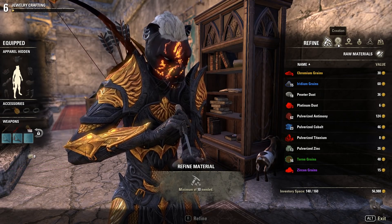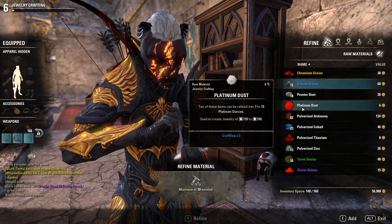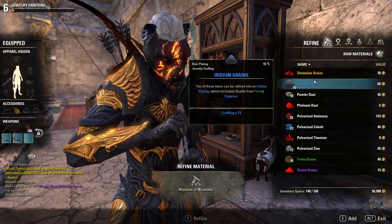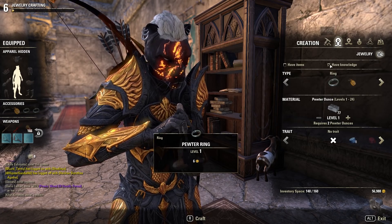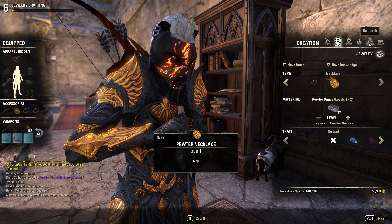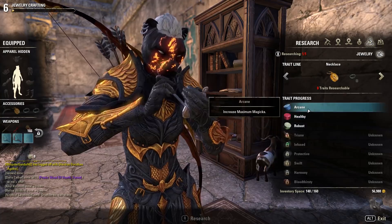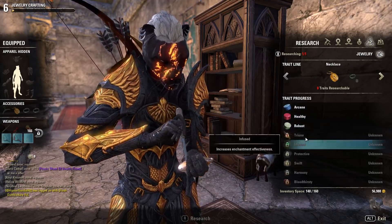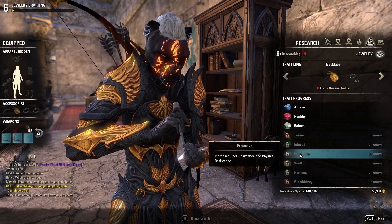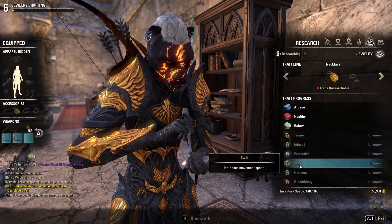Just to quickly showcase: first off, we have materials like always that you need to farm and collect to upgrade — green, blue, purple, and then gold quality. You can create rings and necklaces. When we take a look at the traits — I do have a separate video for that — there are the basic traits we already had, and then six new ones.